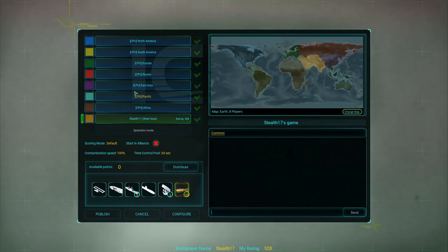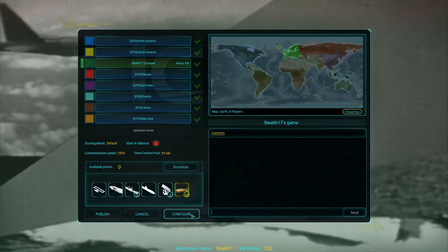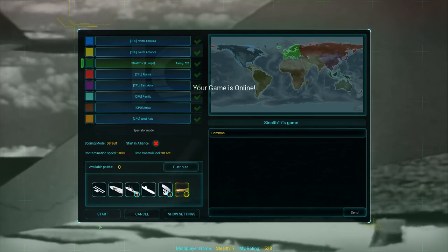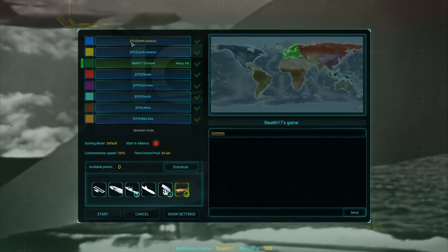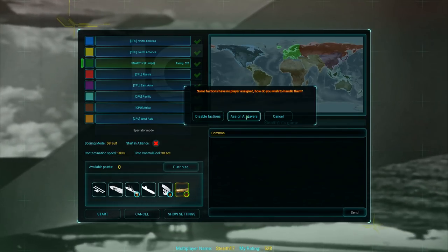I'm going to go with the standard setup and play as Europe. If you are happy with the setup, hit publish — the game is now online and available for other players. But I just want to play against AI, so I'm going to assign AI players to all the factions and let's go.